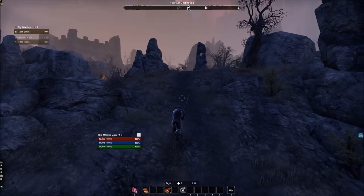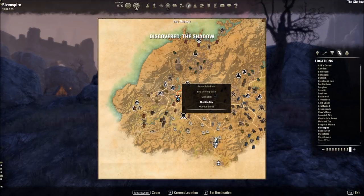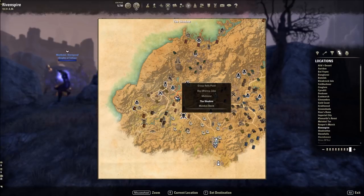Another thing to do before heading out is try to get a Mundus stone. Have a friend travel to a relevant one, or just walk to the nearest one. For stamina DPS or general killing, Shadow is usually good. For magicka, try the Thief or the Atronach. I've seen people reach end game without any Mundus stone — something is always better than nothing.